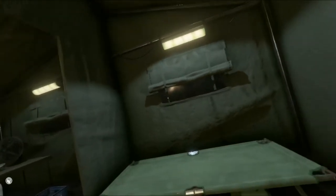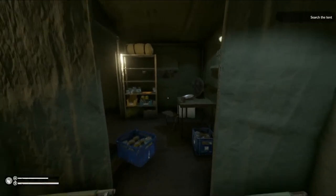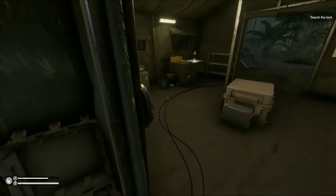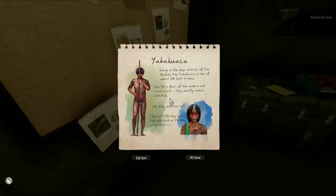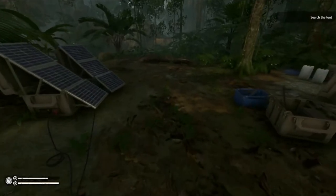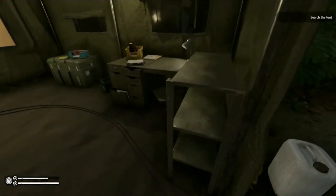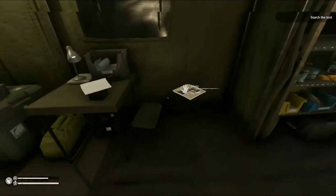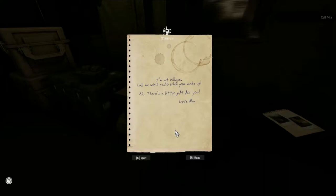Day three — yay, I made it! Alright, what's going on? Separate cots. Of course, you know what she's gonna go find — some of those monkey men. You know those guys, the Yaka Chaka, whoever they are — the Yabawaka. Yeah, she's gonna go hang out with them and she doesn't want her boyfriend around for that. Okay, so what am I supposed to do today? Search the tent. What am I searching for? Let's read this — 'The lost tribe, we've already read that.' 'I'm at the village, call me with radio when you wake up. P.S. there's a little gift for you. Love, Mia.' Where's my gift?